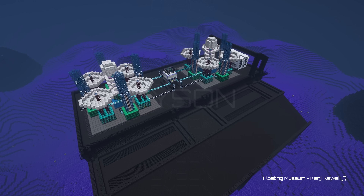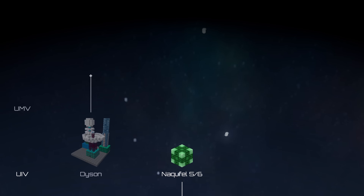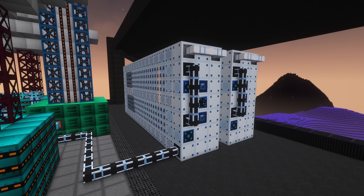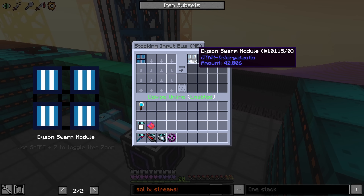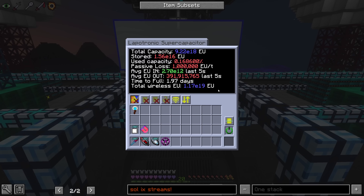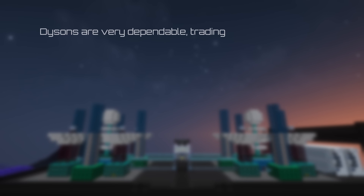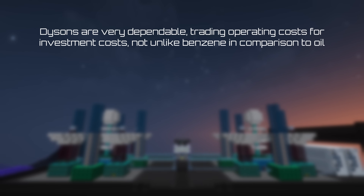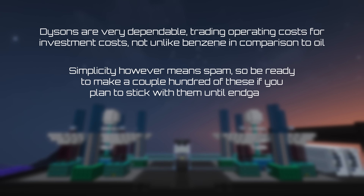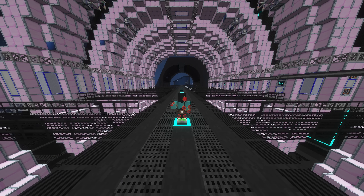Dyson Swarm modules are basically glorified solar panels. They require UIV components and UMV Pico circuits, making them quite expensive to craft. However, when set up in the correct dimension and provided with quantum computation, cryothium coolant, and a steady supply of Dyson Swarm drones, they will produce 337 billion EU per tick each. Dysons are almost the opposite of NACFUEL — rock-solid and dependable, requiring minuscule upkeep but at the cost of high upfront investment. Unfortunately, the only way to scale Dysons is to make more of them, and with exponentially increasing power demands, they will only last you until late UMV, after which you would need thousands to keep up.